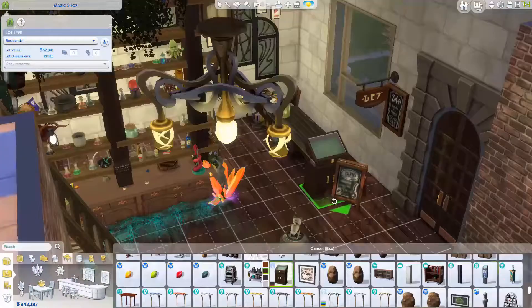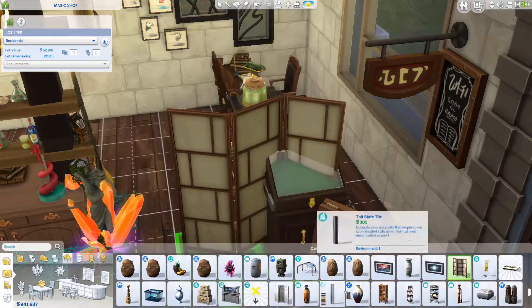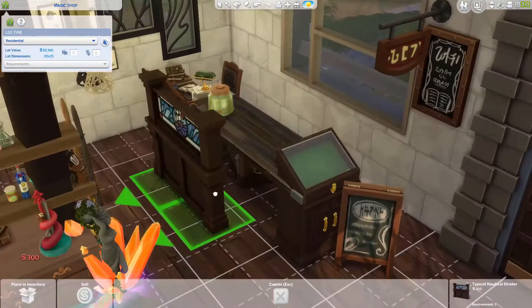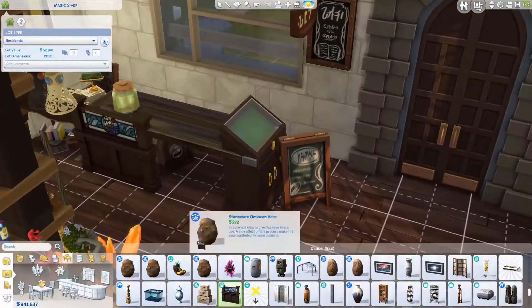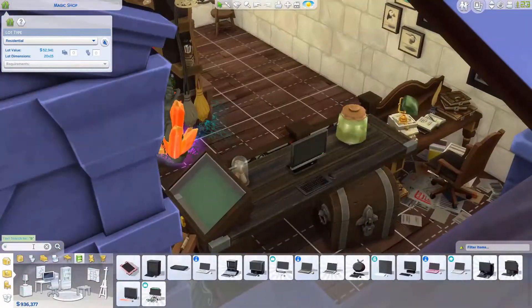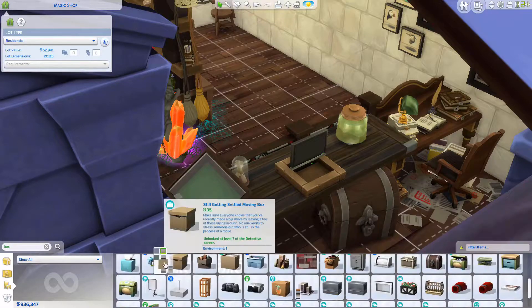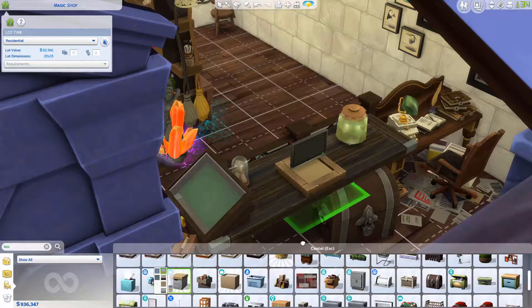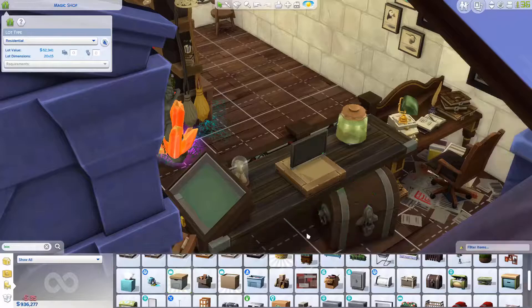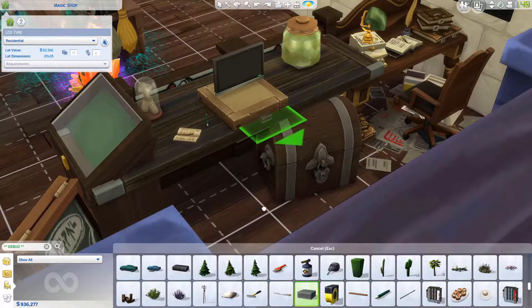Here you are watching me build my front desk where you go to pay. This took me such a long time because I really wasn't certain how I wanted it to look, and there wasn't a desk I liked so I kind of made one myself. You can't add a cash register unless you're actually in a work environment, which is really annoying — even with all the cheats on I couldn't get an actual cash register, so I ended up having to make one.